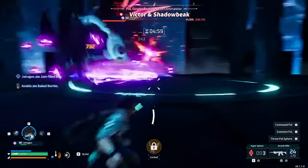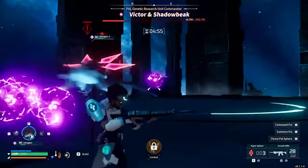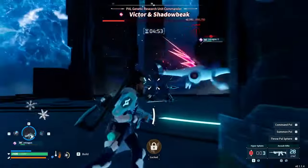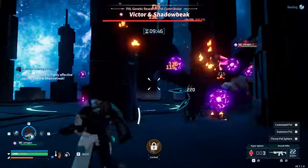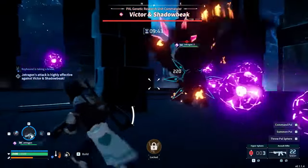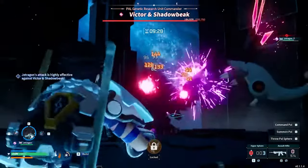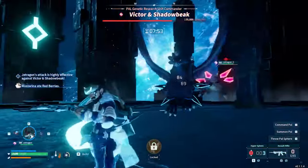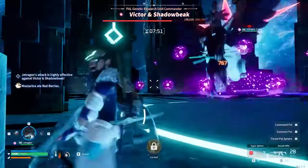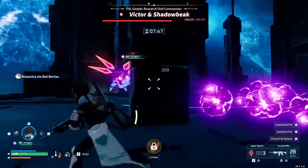Another signature move specifically of Victor's Shadowbeak is Dark Wisp. Similar to Spirit Flame, which Shadowbeak can also use, many Dark Orbs will be summoned that will start tracking you heavily. They move relatively slowly but deal a lot of damage, and trying to tank too many of these is an easy way to die fast. Both Dark Wisp and Spirit Flame can be avoided by sprinting to the side and then around them in an arc, causing them to drop into the floor behind you.